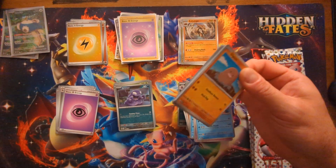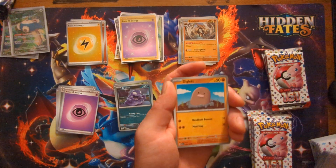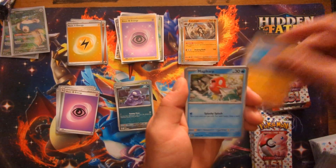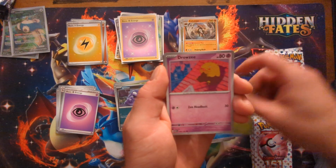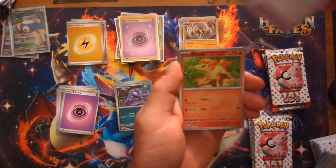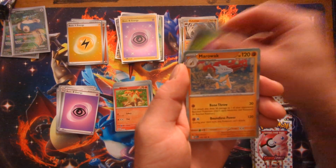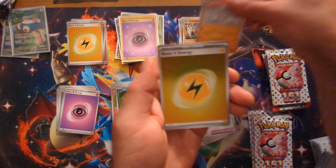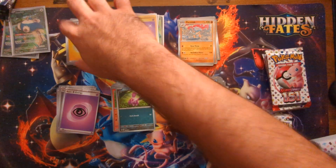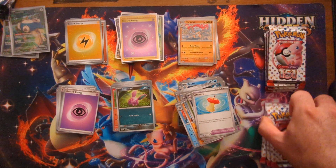Give me art rare or secret art rare goodness please — that's what I want now. I'm getting full arts, I'm getting secret rares, why can't I just get the art rares and stuff? That's the only hits I'm not getting. Nope, still not getting it. Marowak holo and another holo Energy — three of those now. Alright cool, three left from each ETB, let's see.